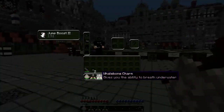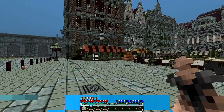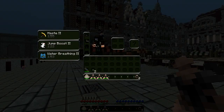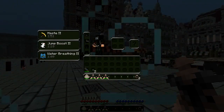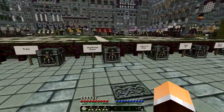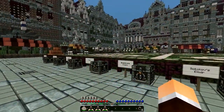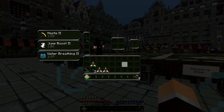Let's have a quick look at the other charms. The whalebone charm that lets you breathe underwater and the one that gives you haste. I'm not going to demo these because they work simply - you breathe underwater with that one and mine faster with that one. Nothing too exciting. This mod is a work in progress, so hopefully in the future there'll be a lot more charms and a lot more runes.